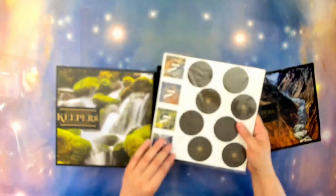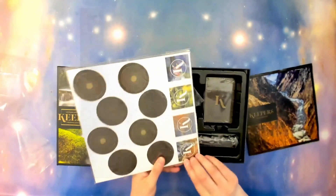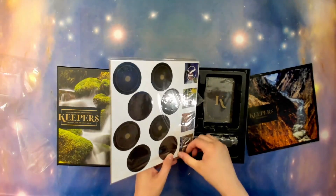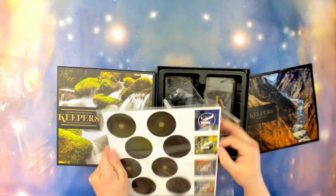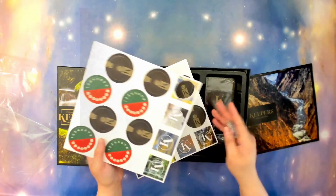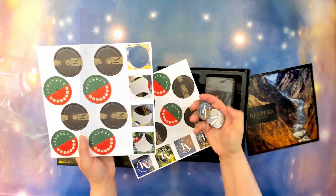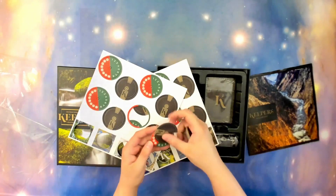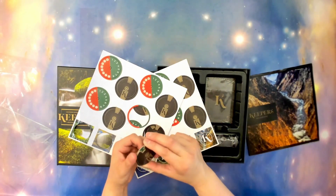We have the punch boards, which punch out nicely. And then we have the dials, which can line up and go from there.